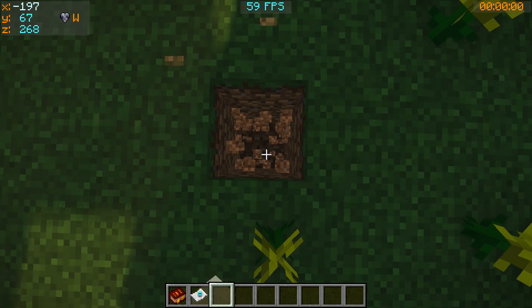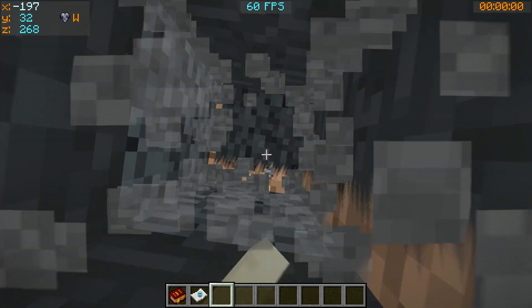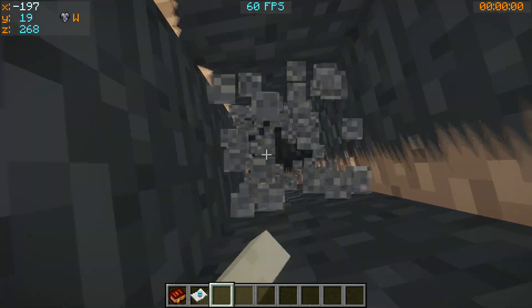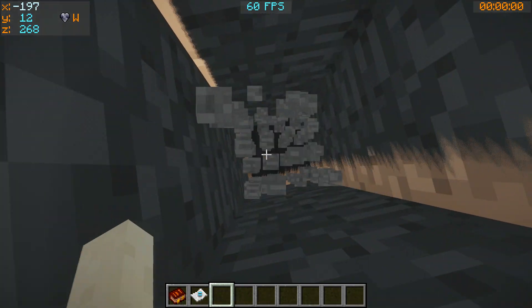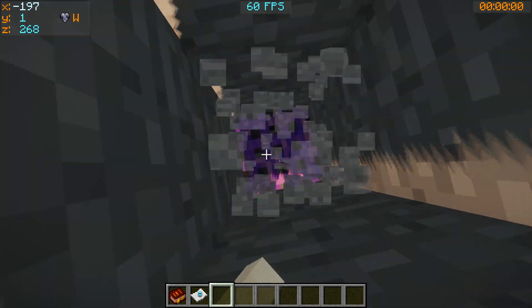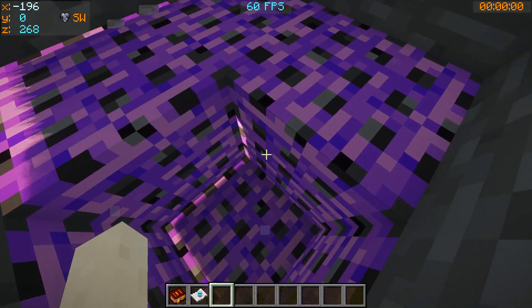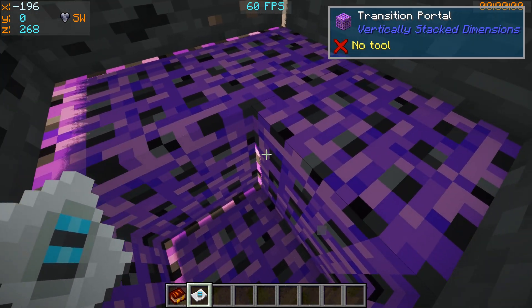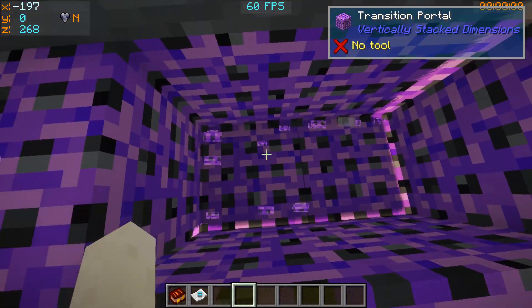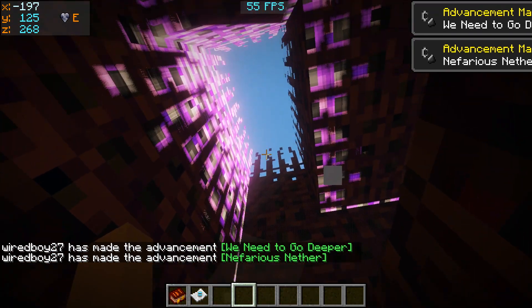Let's see what happens. This is called the Transition Portal — this is how you separate the layers. Okay, so now we're at Y=125 in the Nether. There are also some Transition Blocks there.